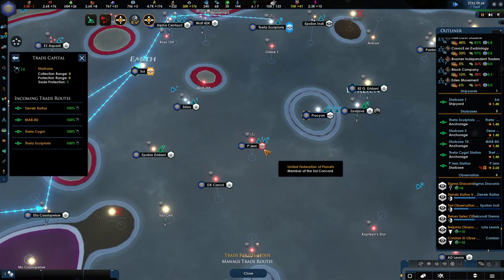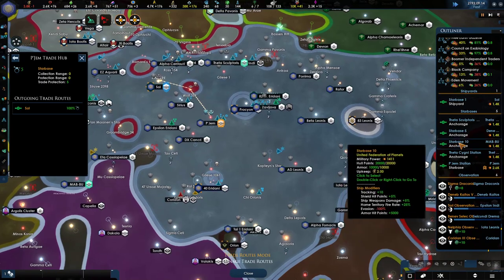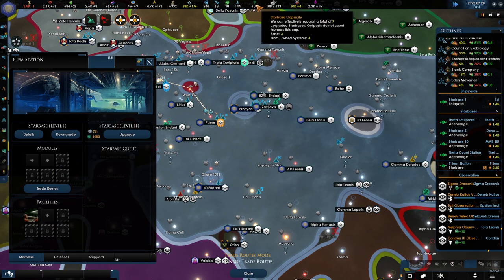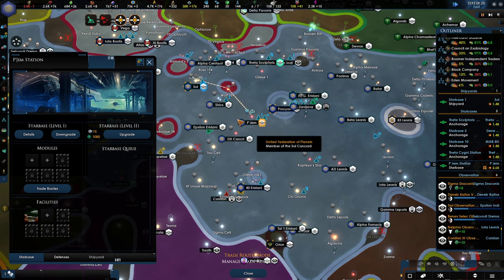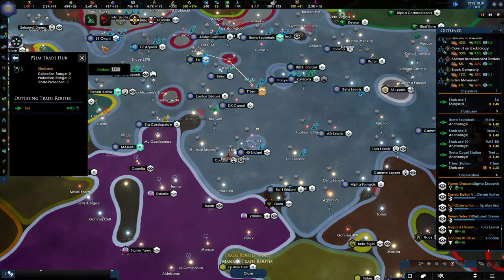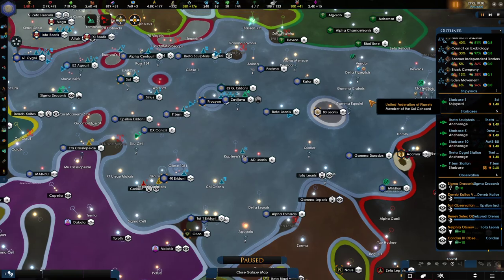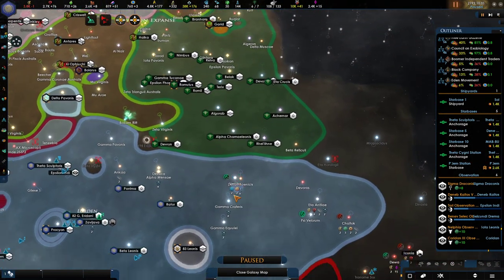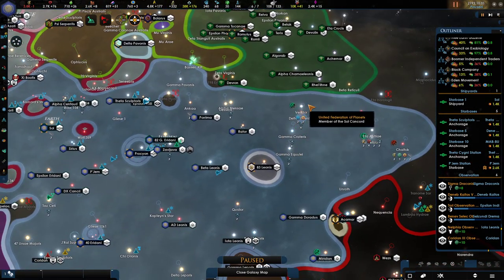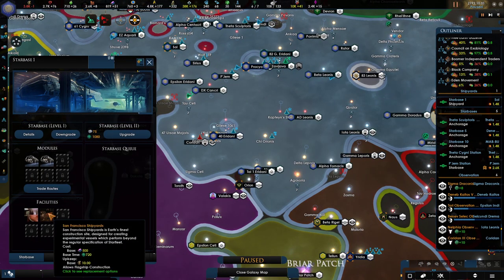There you go — Soul system, thank you very much. The Pajam station is now filled. We are six of seven — I quite like that. Of course there are a lot of stations now part of our empire. We can build a few more and I would like to build one probably in the Vendor system once we've claimed it. We have one shipyard — we need to get more.